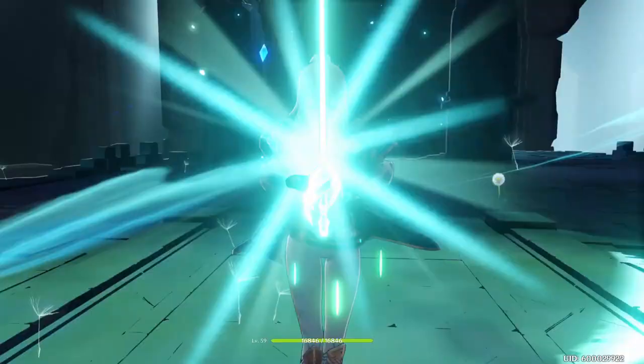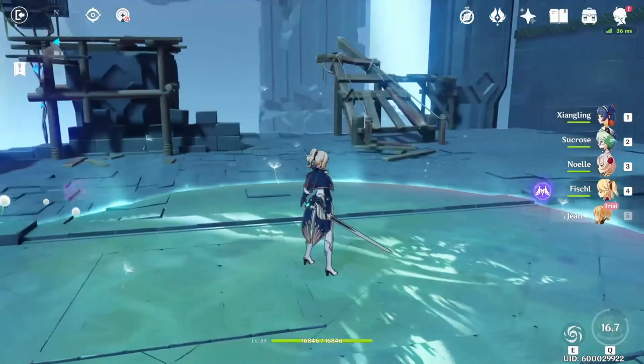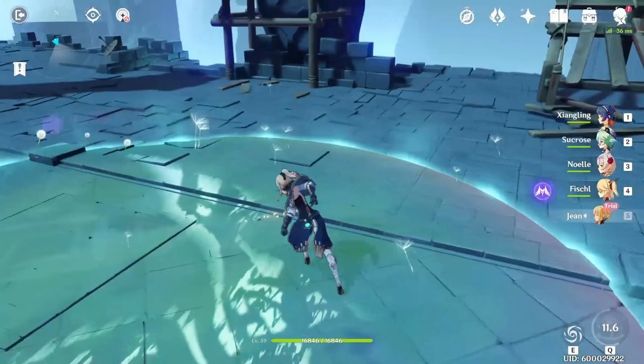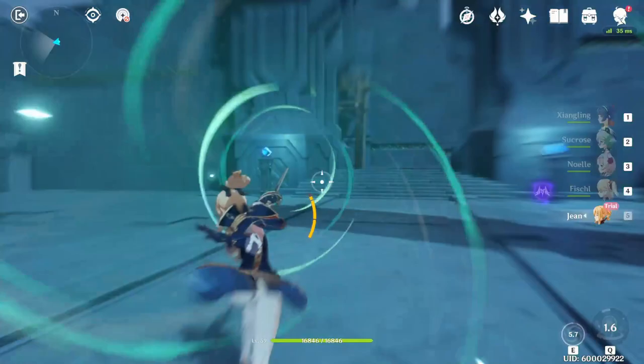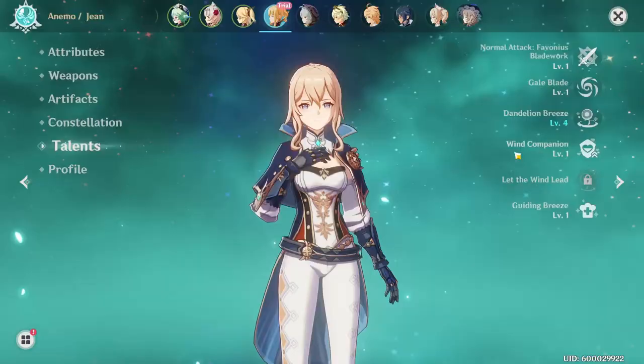Let's go ahead and show this off. Pretty cool elemental burst with quite the large radius. You'll be able to hit pretty much everybody with Anemo damage constantly, proccing that swirl. Having people exit and enter the field is going to be dealing damage, and you can knock them out with her elemental skill for additional damage.